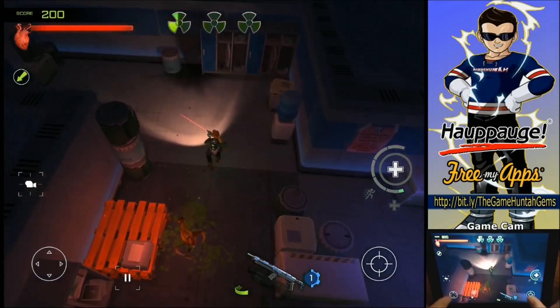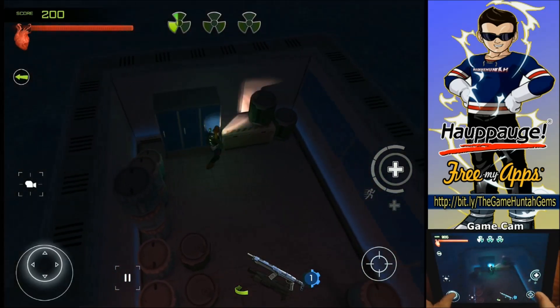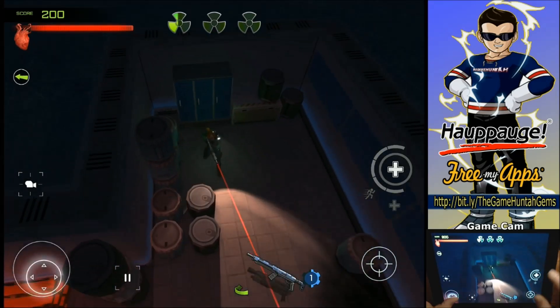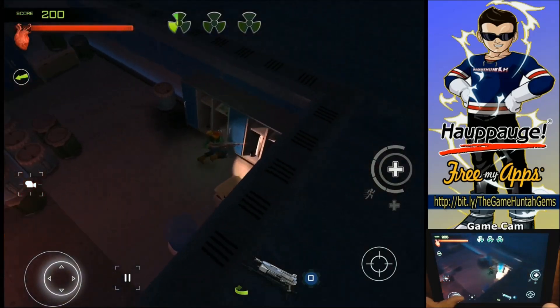I'm trying to remember — there's a similar game on Steam, really popular, but it's free to play. Unfortunately they haven't released any patch in a long, long time. It's called Space something — I don't remember, I need to double check that. If I tap on the weapon icon I can just swap it. Let's go with the shotgun for a few — see the shotgun in action.